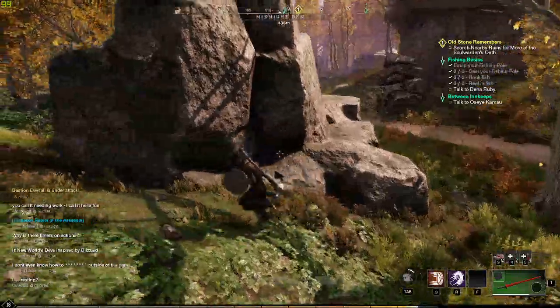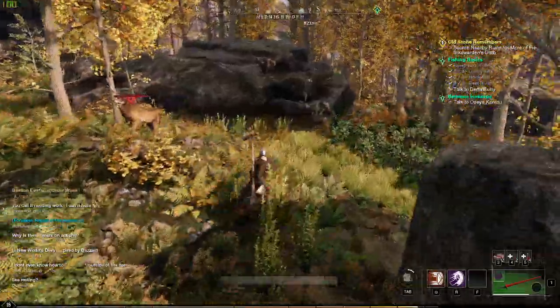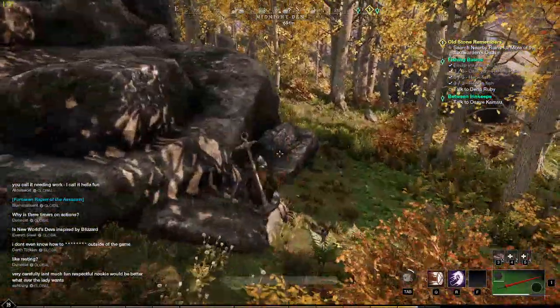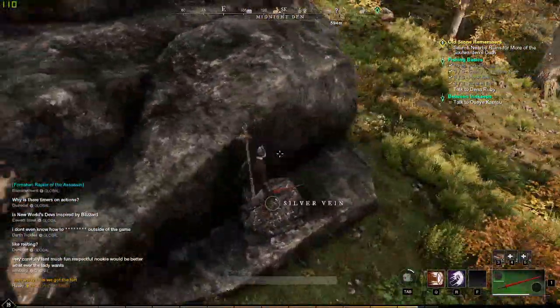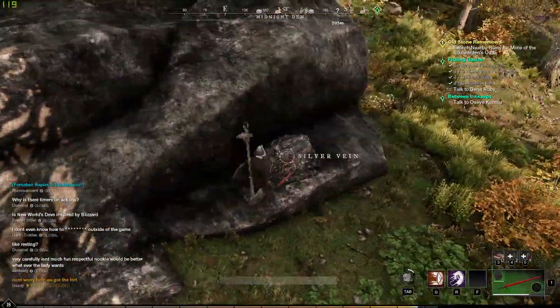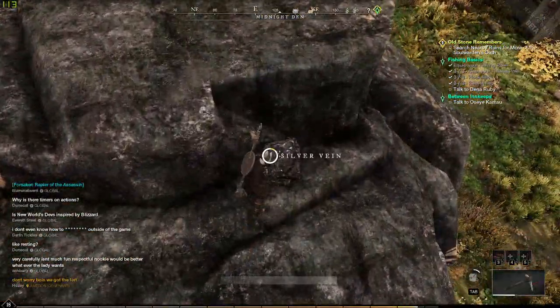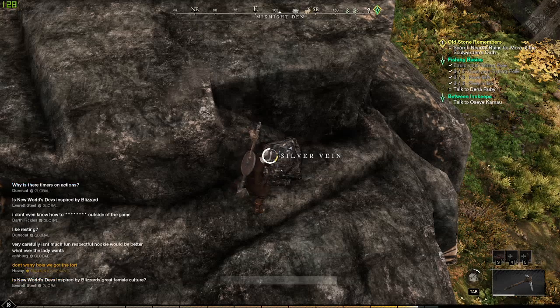There's a large collection of boulders, and on those boulders are varying degrees of veins — both Iron and Silver. You can farm this pretty heavily, and there's a good rotation that you can do here so that you're constantly mining. Hopefully this helps!